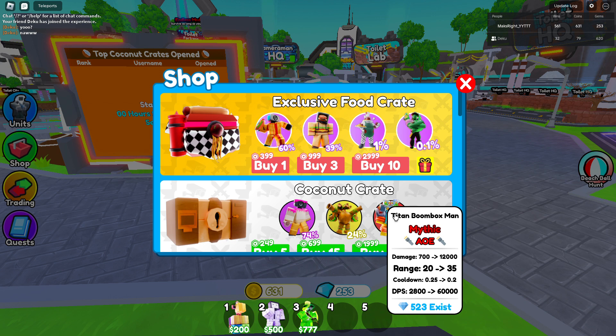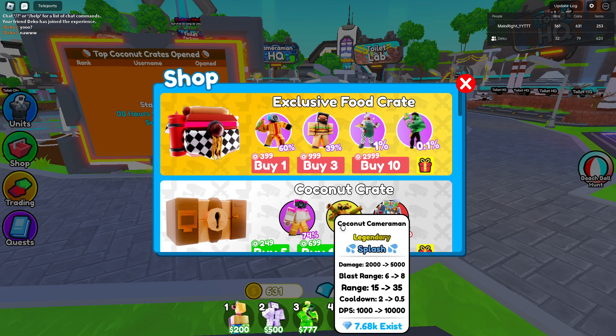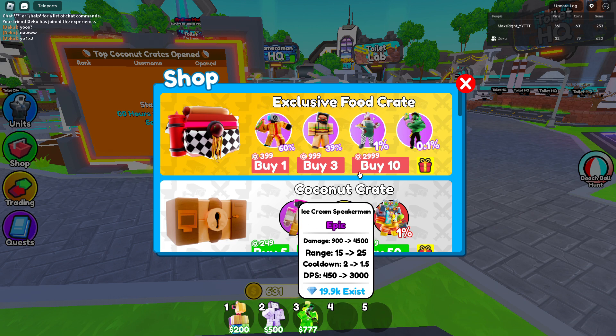How does 500 already exist? That's crazy. 60,000 DPS, 0.2 second cooldown, 35 range, AOE and 12,000 damage. That's crazy. Then 10,000 DPS, 0.5 second cooldown, 5,000 damage, 8 blast range and 35 range. And we got the ice creamer man with 3,000 DPS, 1.5 second cooldown, 25 range and 4,500 damage.